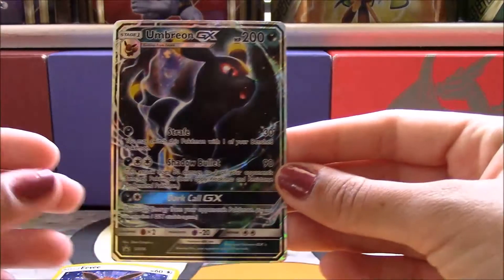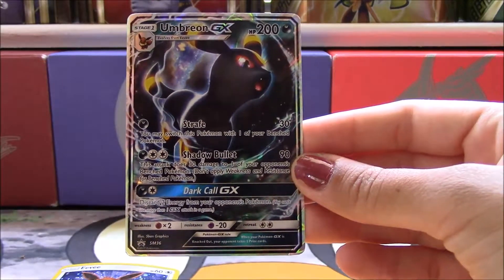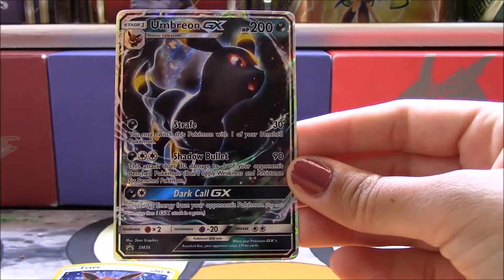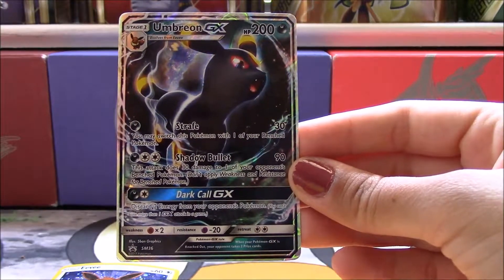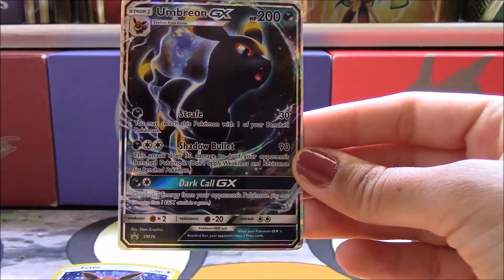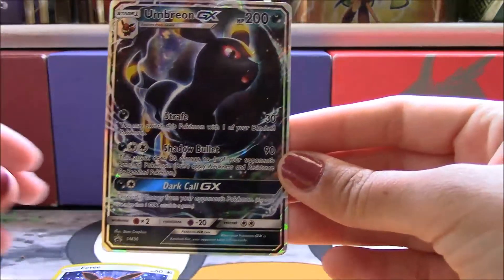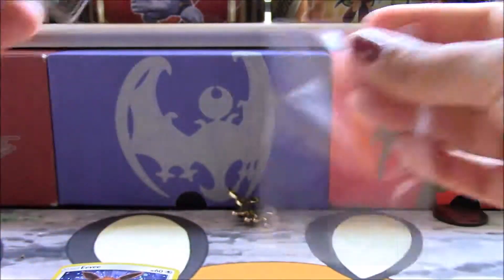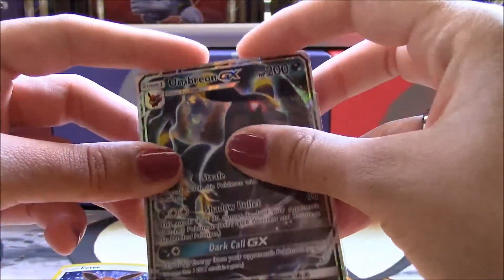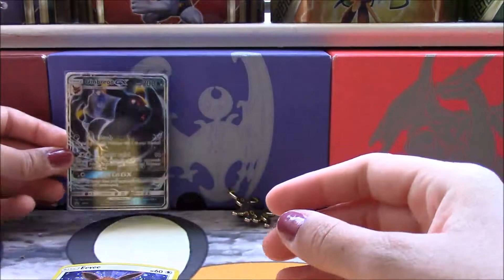And then we have this promo of Umbreon GX. It has all the same attacks, just a different art. I didn't grab the original Umbreon GX, but maybe Baxter can work his magic and put a cool picture of the other one in there for me. So yeah, that's pretty cool. I have a Full Art Umbreon that I managed to weasel away from Baxter in a trade. They'll look mighty fine together.